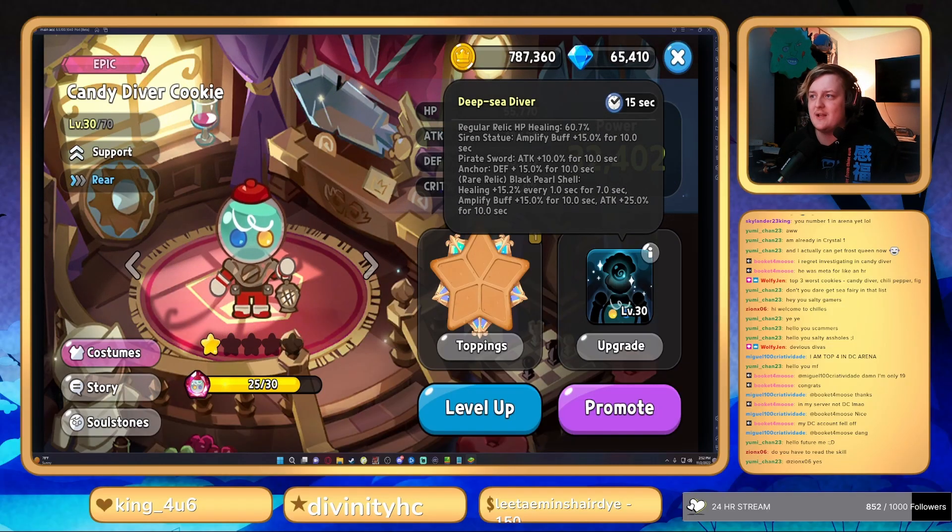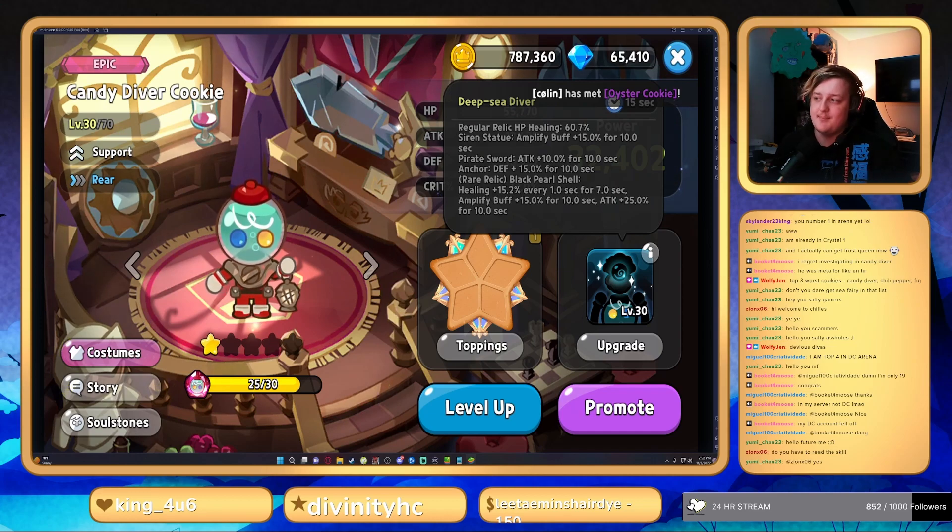And which two of those are good? The amplify buff bonus is not good, and the defense bonus is not good. Really, the one you want to aim for is the rare relic, the black pearl shell, which gives you 15% healing over 7 seconds. Amplify buff — not good. Attack 25%. It's just not good. Even that relic's not good, because you can literally get the same thing from Pomegranate. You can get healing and the attack buff from Pomegranate without having a chance to miss it, though Pomegranate can die, which gives a little bit of advantage here, but you have to actually have a chance to pull it.